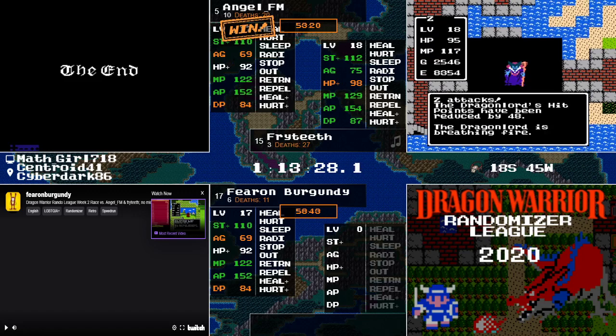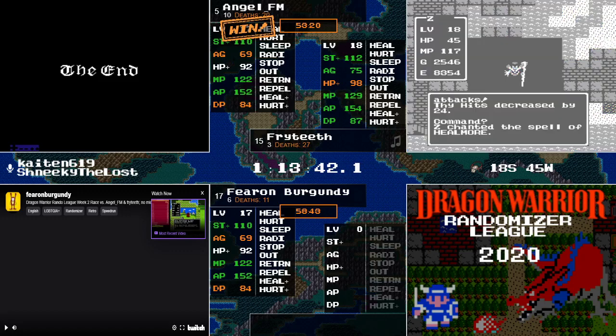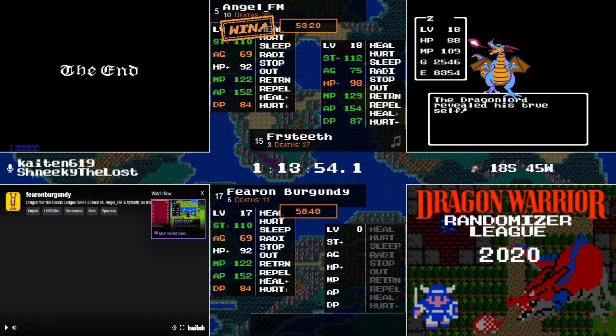Don't touch that dial, don't click around with that mouse — just stay right here on Randomania as we have more league action coming your way. It's not a problem. The next one is going to be the final race of week two — the last of the easy chaos seeds. We won't be seeing Chaos again until the finals. By the way, did you see those coordinates on screen for the Death Necklace? Oh, that's Poison — Cantlin actually found Cantlin.